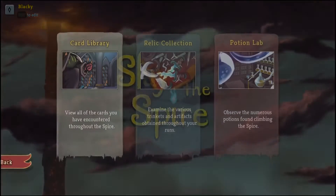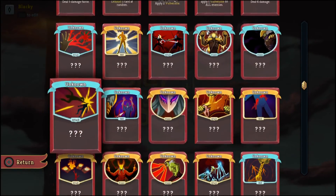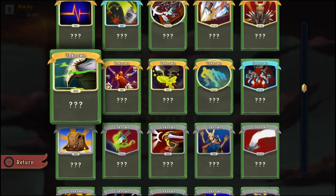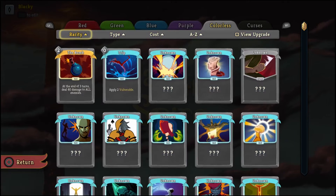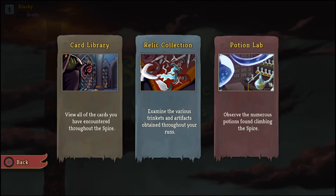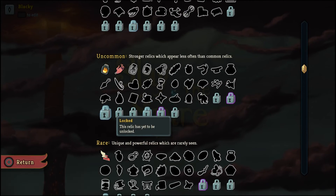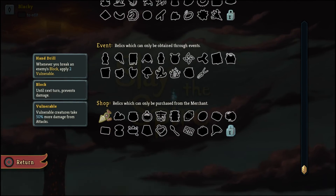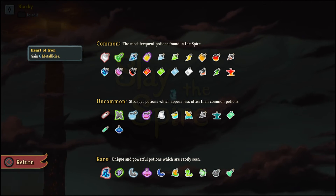On top of all the fun with the basic game, you can also collect a ton of things. You have red cards, green cards, blue cards, purple cards, neutral cards — just a whole slew of different cards, plus curses. You also have relics you can collect — it's insane how many there are — as well as a whole potion section. It's a really fun game with lots to do.